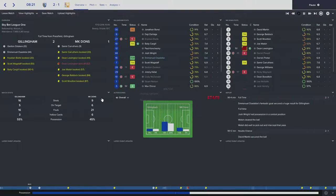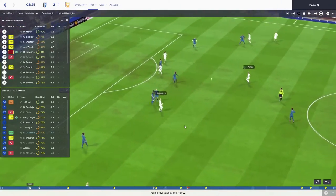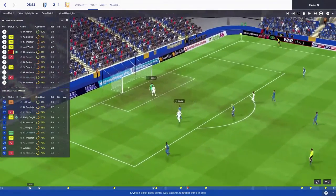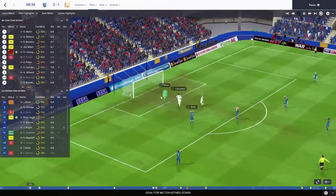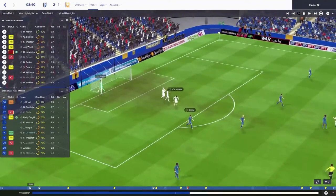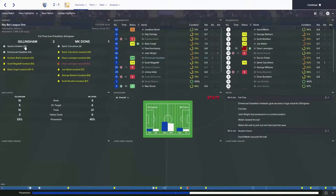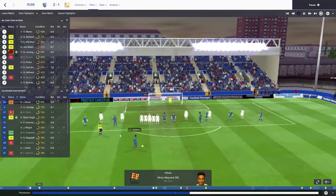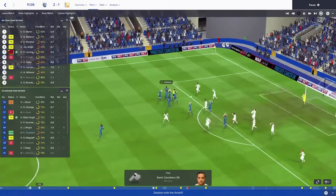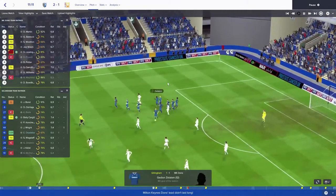Nine minutes in, MK Dons did get the first goal through Samir Karoufas. This was a good, well-worked goal - sort of a breakthrough. Poor pass there from Bielek, and obviously the goalkeeper can't really do much, he's in a bit of no-man's land. Bielek's been playing quite well, so it was a bit disappointing to see him do that. But a couple of minutes later we did pop up with a goal through Zellelim - great free kick, top left-hand corner.